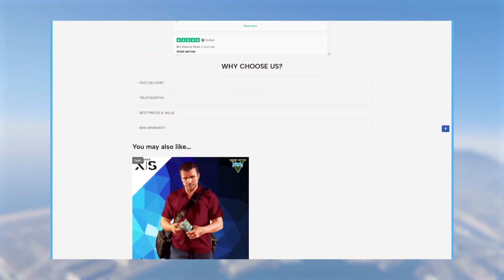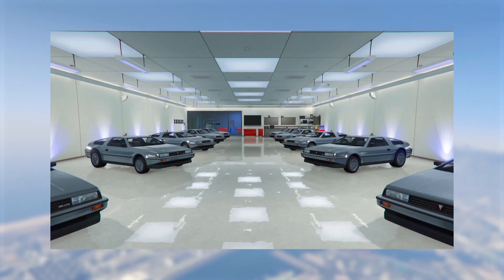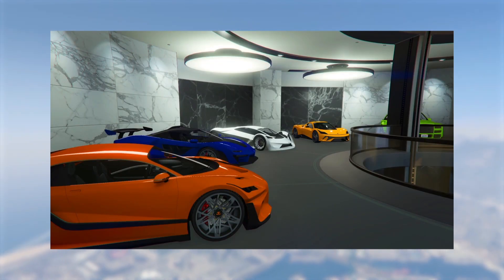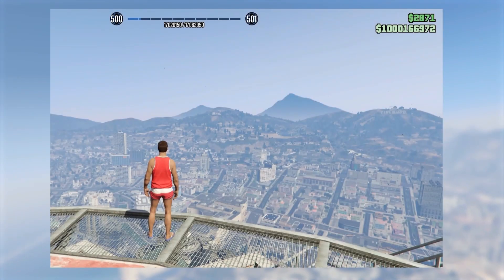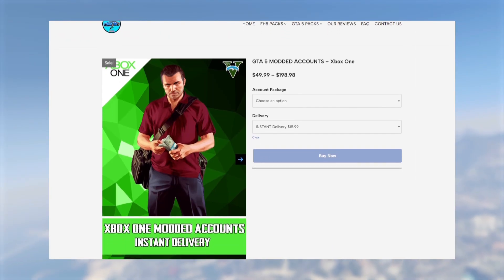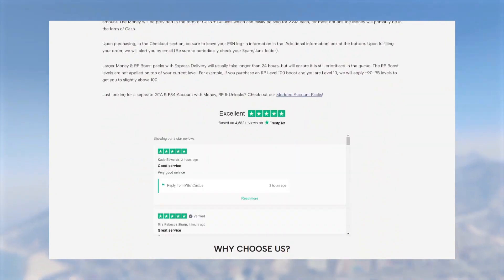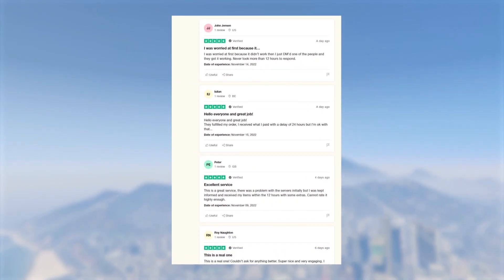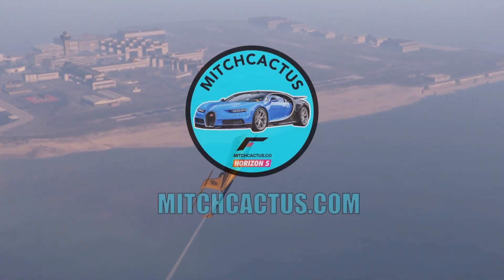If you guys don't want to spend hours grinding out these glitches, be sure to check out instant delivery modded accounts from mitchcactus.com. These guys have over 5,000 plus reviews on their official Trustpilot page and are by far the most highly reputable modders around for the best and cheapest instant delivery GTA 5 modded accounts and account boosts for Xbox, PlayStation, and PC ranging from 50 million to 1 billion.